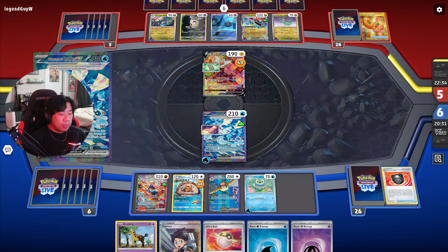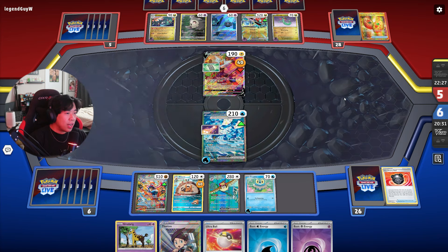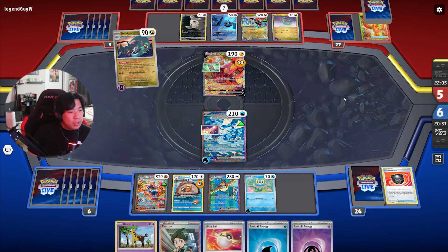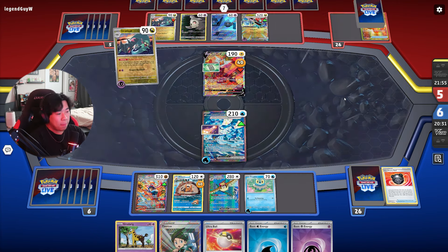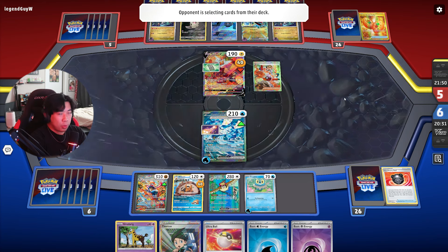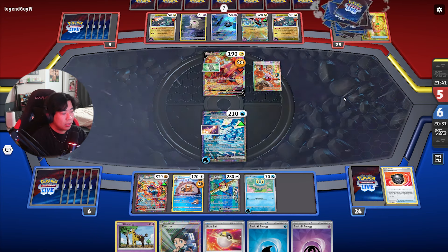Now let's see what our opponent is up to — they only have six cards left. My opponent is obviously thinking really hard right now, with no idea how to face this Wellspring Ogerpon EX. They're drawing cards with Drakloak's ability, and got another Drakloak for more drawing. The more they draw, the better because they're going to deck out faster. The thing with Wellspring Ogerpon — you might think it'll get knocked out eventually, but we're going to put Double Turbo Energy on it so we deal zero damage.